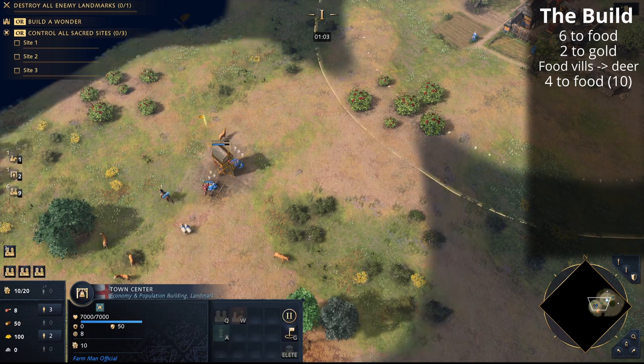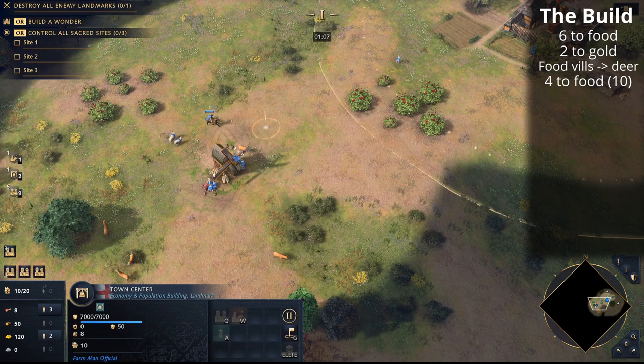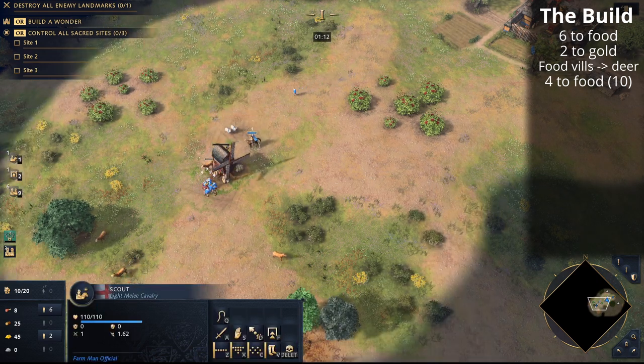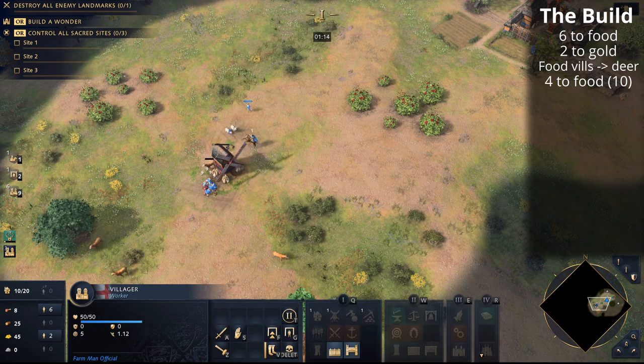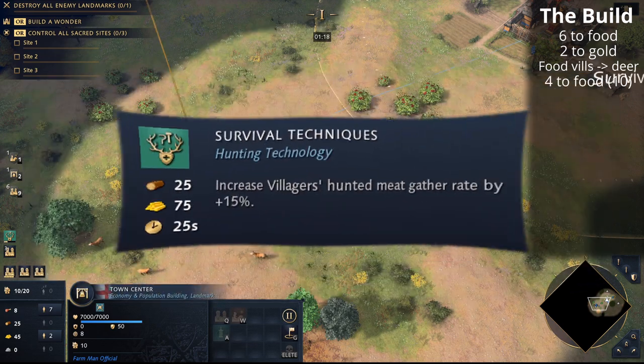Sometimes it might take a little time to find the deer pack — if you haven't found it yet, make sure new villagers from the town center go to sheep so you keep gathering food. Essentially, you want to get 10 villagers onto food and onto the deer pack as soon as you can. As soon as that mill has been built, don't forget to queue up Survival Techniques.